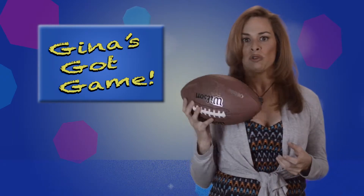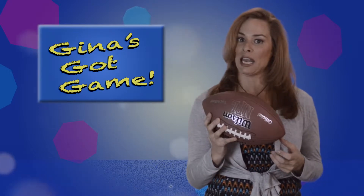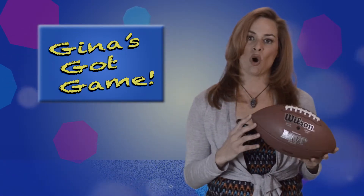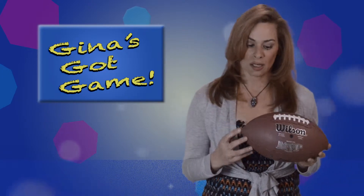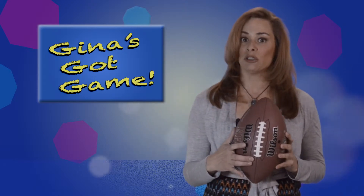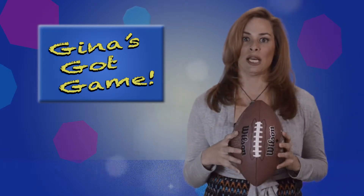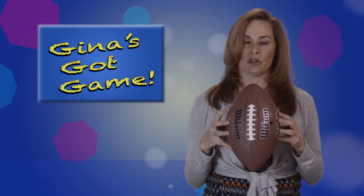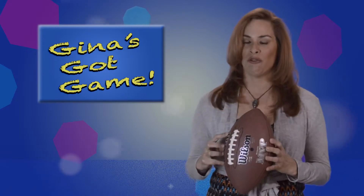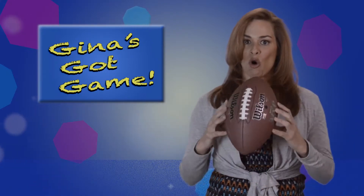A corkscrew is what keeps the ball on track and gives it accuracy. Without a good spiral, a football won't reach its target. The laces also help control the direction of the ball when kicked by a kicker. The kicker prefers to have the laces out, which means pointing forward. If for some reason the laces are positioned otherwise, that can alter the direction of the football, causing it to go off course.